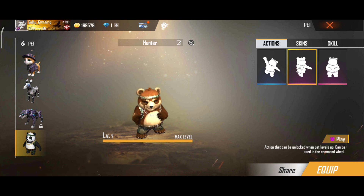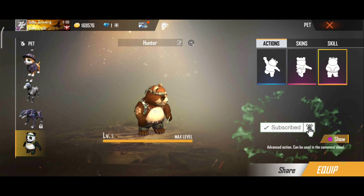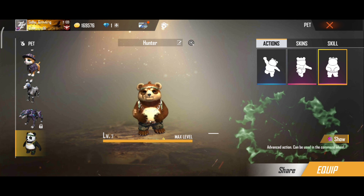This pet name is Detective Panda. Its ability is restore 7 HP upon kill. It is good to use in camp gameplay. That's all, friends. Thanks for watching.